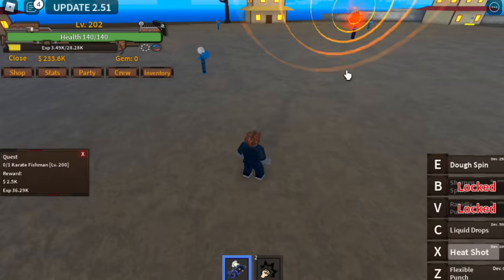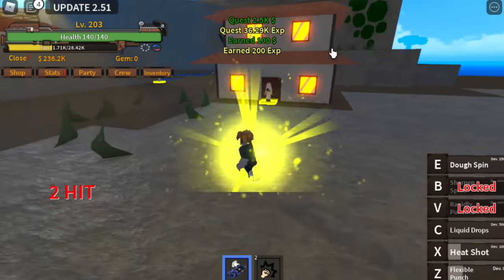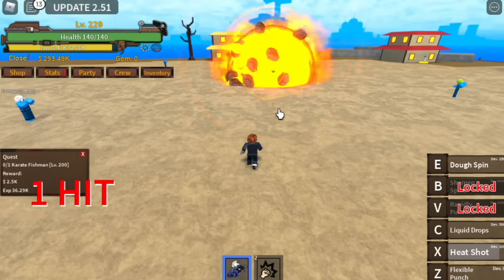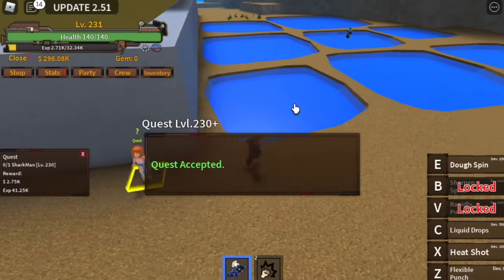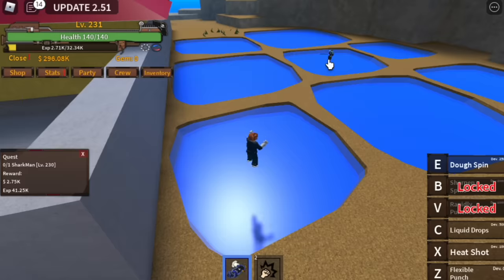Is the Karate Fishman hard to defeat? No — X and Z skill will do the work. The goal here is to reach level 230. After that, you can now go to the next quest: the Shark Man. Again, you can use your X and Z skill.